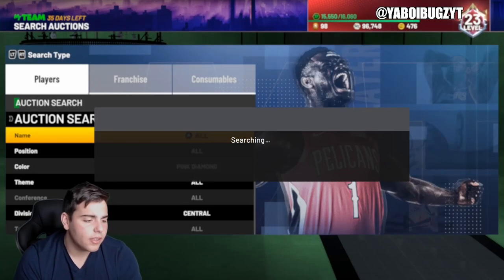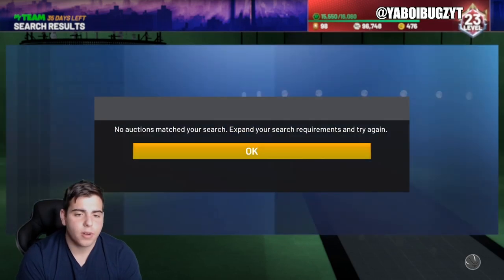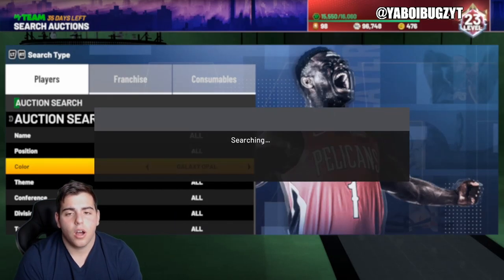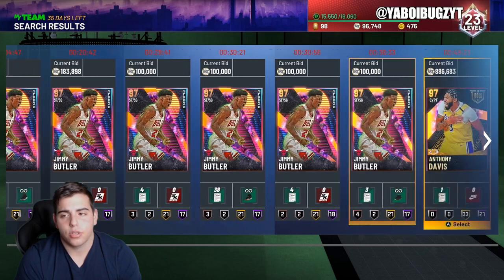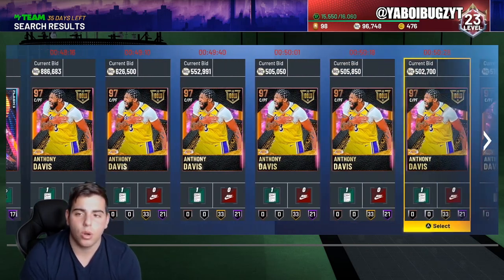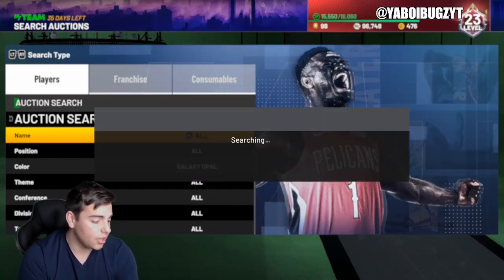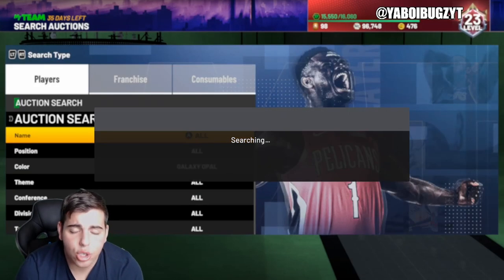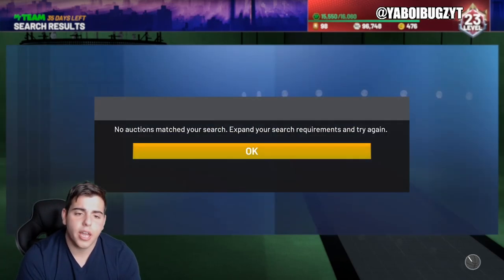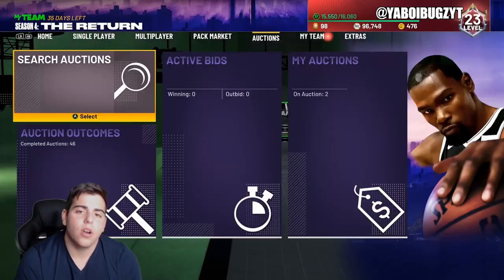That Anthony Davis Opal — you're probably going to get a snipe. There's going to be so many listed around three o'clock Eastern. It's 2:14 Eastern right now, and this video is probably going to be posted around 2:30 to 2:45, so there will be a crazy spam on Anthony Davis in about 30 minutes while you're watching. He's up to 900K — whoever pulled that Opal is goated. If you sneak a snipe on Anthony Davis, you're going to make literally around 400,000 MT. If you have at least 100K, I would definitely stick to the Anthony Davis filter — that's how you're going to make the most MT.